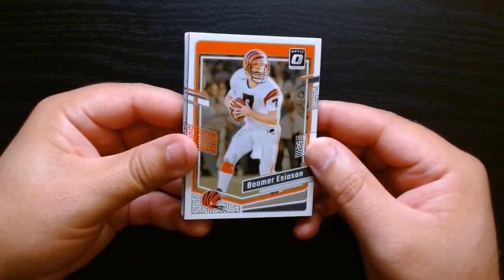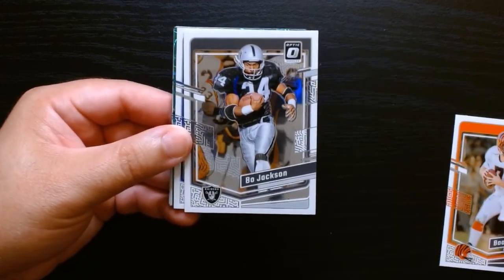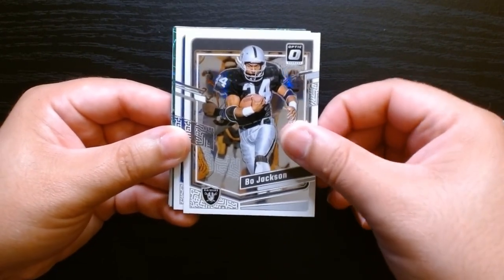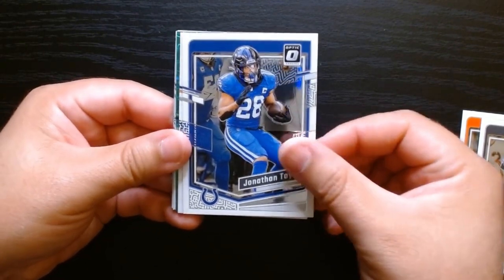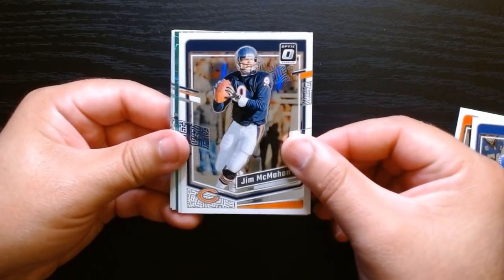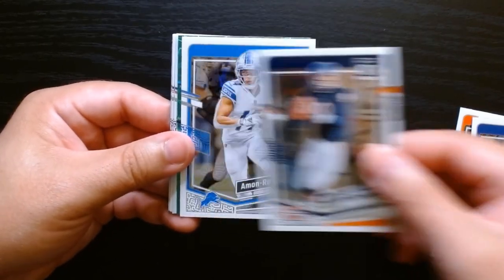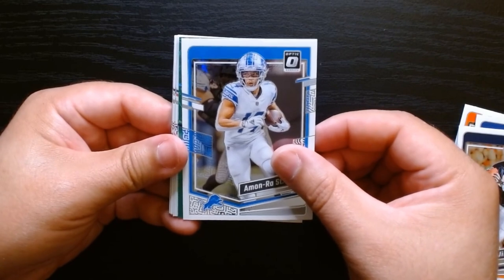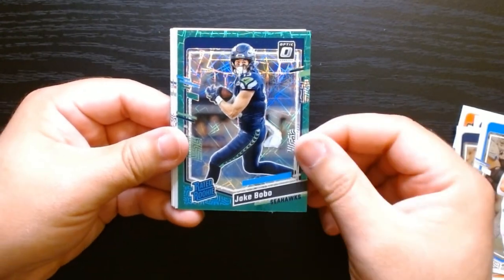All right, so I guess there is one green velocity per value pack because this one also has — oh, Bo Jackson! He could have been the goat if he didn't get hurt. Jonathan Taylor — what will become of Jonathan Taylor this year? He needs to step it up, hopefully he'll be healthy. Jim McMahon. And let's see, it is a — Jake Bobo.